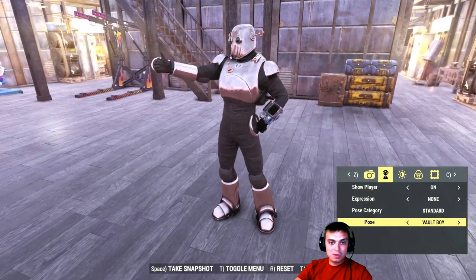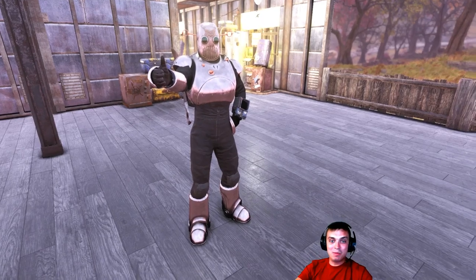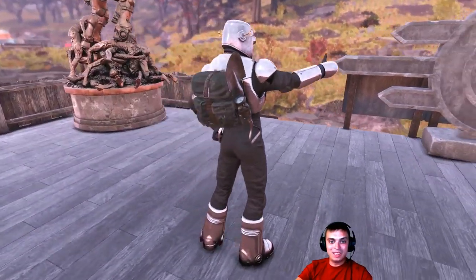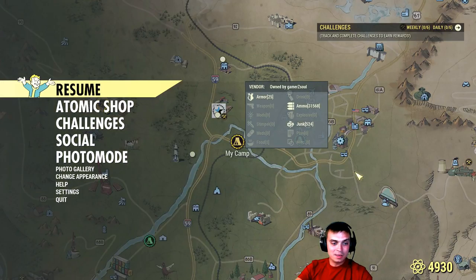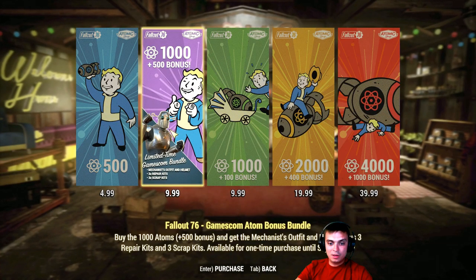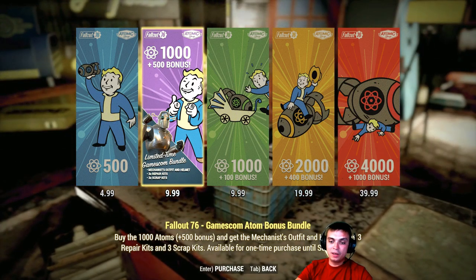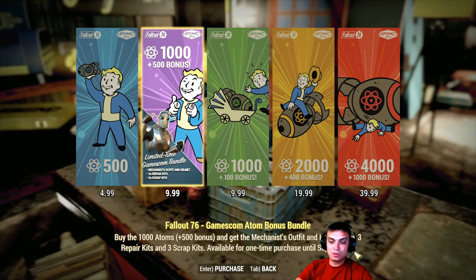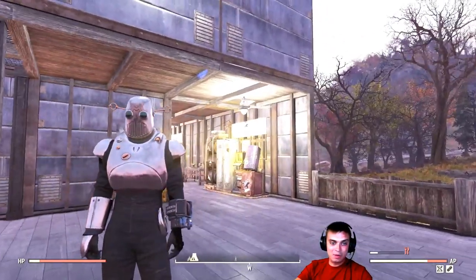That's pretty much it. If you navigate to the Atom Shop and go to Purchase Atoms, that's where the bundle is and you're able to buy it. It's a one-time purchase, by the way, and it lasts until September the 9th. So you still got a lot of time to think about whether you want this or not, and I've sort of shown you how it looks.